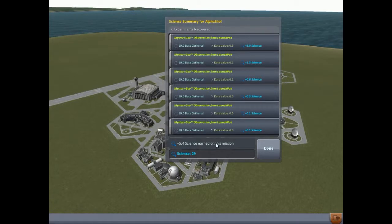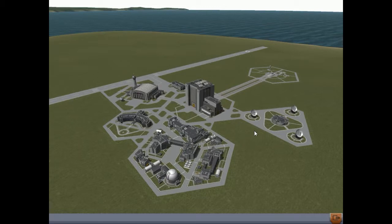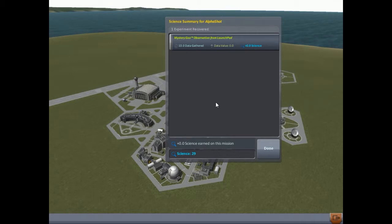We got 5.4 science, but before we click done I want to show you something. Notice all this Mystery Goo data - it started at 3, then 1.3, 0.6, 0.3, 0.1, 0.1. I'm almost willing to bet that if we go back out on that launch pad and click the Mystery Goo again we are not going to gain any science from it. The more you do an experiment in a certain location, the less science you're going to get out of it - and as I told you, zero does nothing. That's just about all the science we can obtain on the ground; the rest we're going to have to actually go up into space.